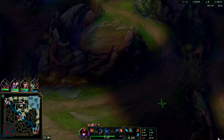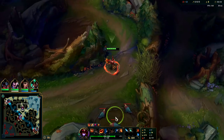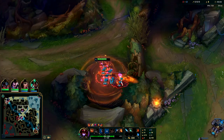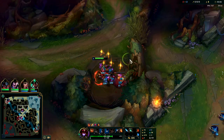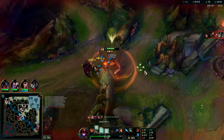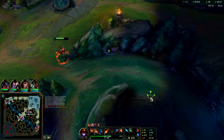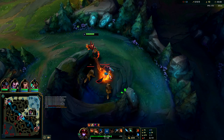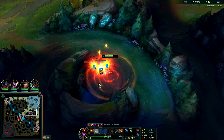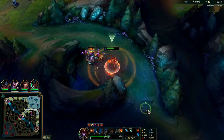We'll toss our E back and go do our raptors. Shyvana's clear isn't the best in the world — there are definitely stronger champions for clearing, whether it's Fiddlesticks, who is really easy and pretty fast, or Kayn, who is insanely easy, very fast, and very healthy. If you are looking for something completely overpowered and meta, Shyvana is not that champion. She's not considered very meta, but you can still get wins on her. You just need to respect the fact that you're weaker than most champions pre-six.